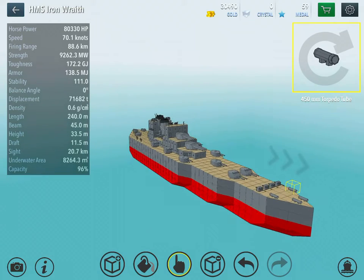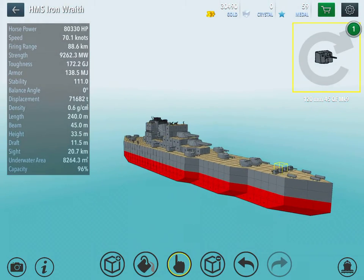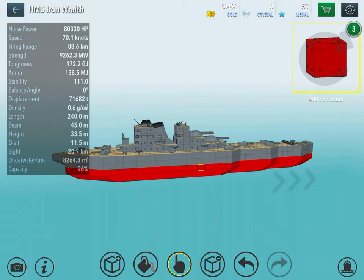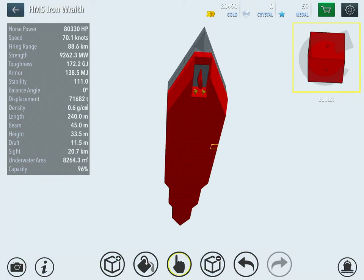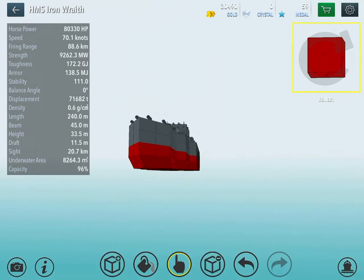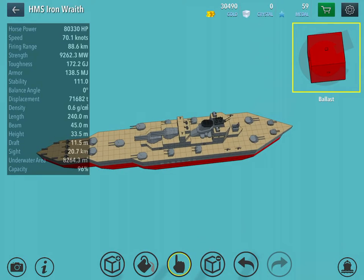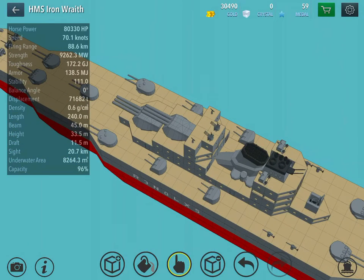We still got the 405mm torpedo tubes with the 125 British quarter-pounders and 45-calibre quarter-pounders at the front. We've still got the old 400mm with 200mm light armor above that, and ballast — I believe I've got some heavy ballast, though I'm not sure yet.